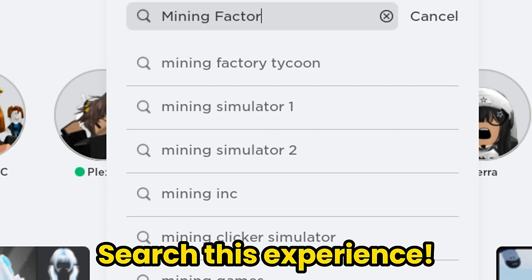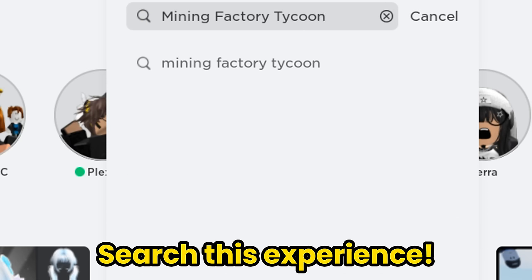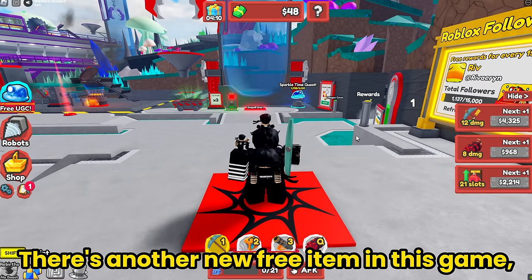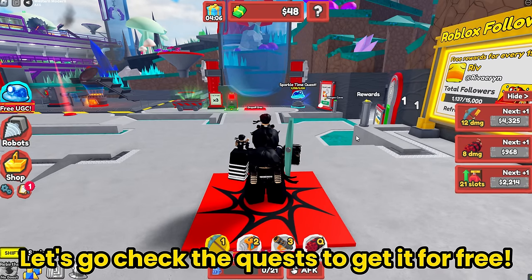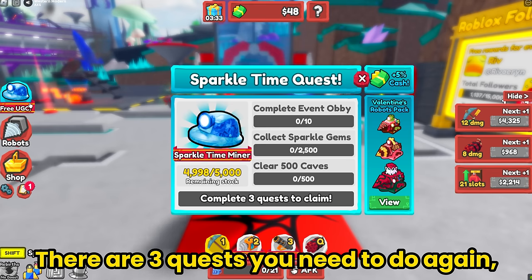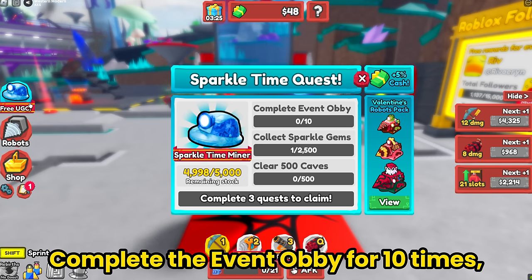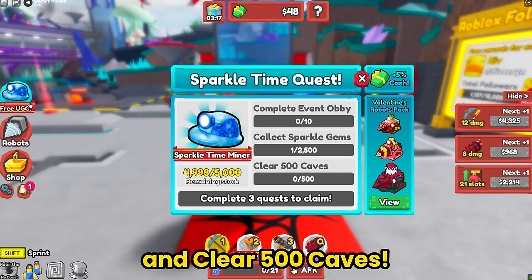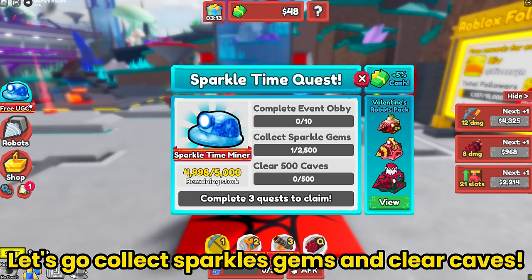Search this experience - join Mining Factory Tycoon! There's another new free item in this game. Let's go check the quests to get it for free. There are 3 quests you need to do again: complete the event obby 10 times, collect 2,500 Sparkle Gems, and clear 500 caves. Let's go collect Sparkle Gems and clear caves!